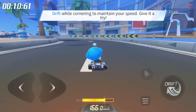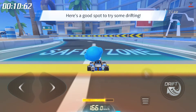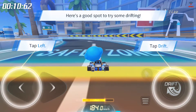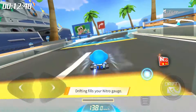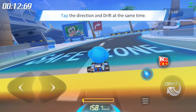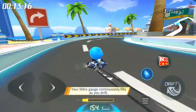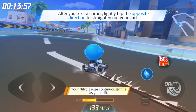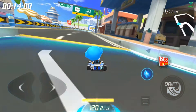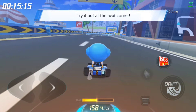Nothing beats drifting through tight turns! Let's try it out — here's a good spot to try some drifting. Tap a direction button and the drift button. Check below to go into more detail about drifting. Tap the drift button and the direction button to start a drift. Tap the opposite direction to straighten out at the end of a turn. Why don't you give it a try at the next turn?